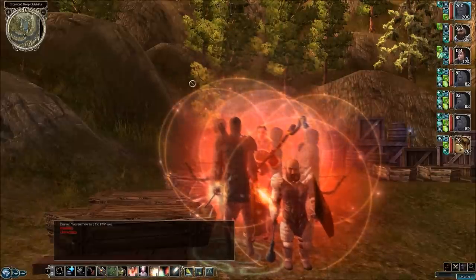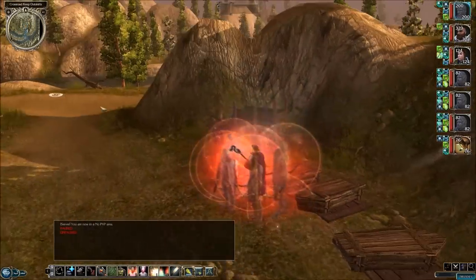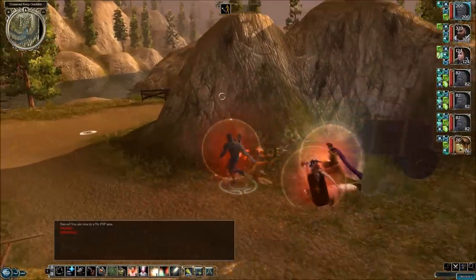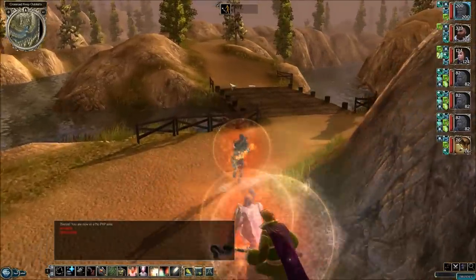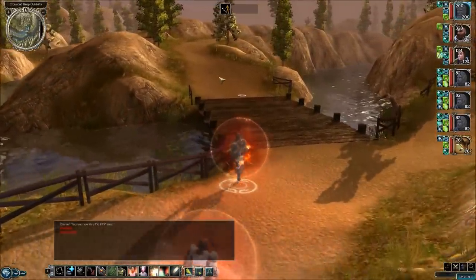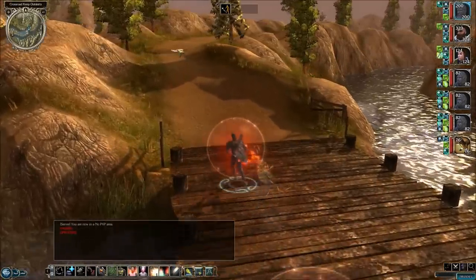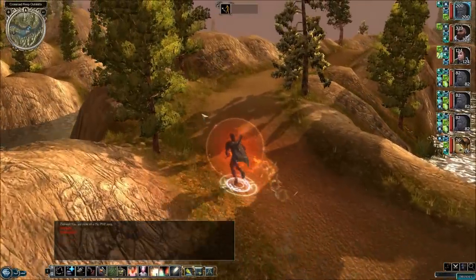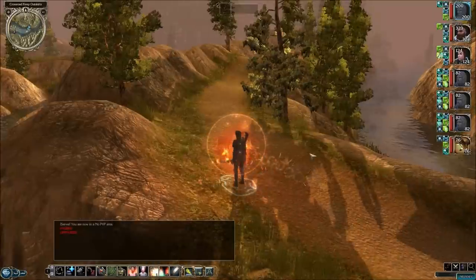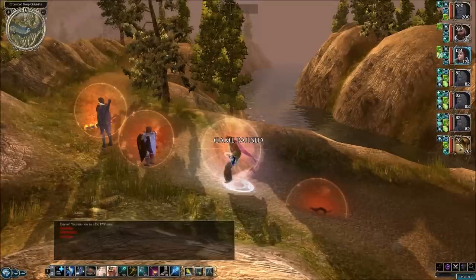Welcome back to Let's Play Neverwinter Nights 2 original campaign. This is Big Lose, and we are outside of Crossroad Keep by the bridges. We've just taken the first bridge, then we discovered a supply dump — there was a bunch of vampires, so we let them out and let the sun cook them. Now let's make our way back up to the second bridge, and off-camera I put on the buffs once again.